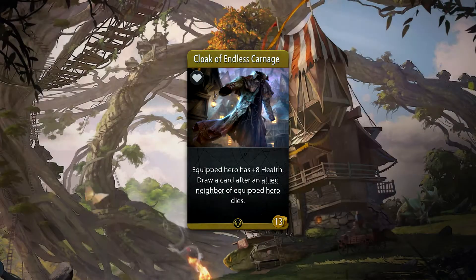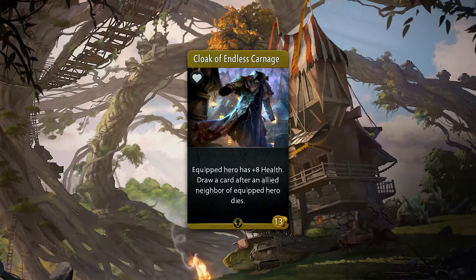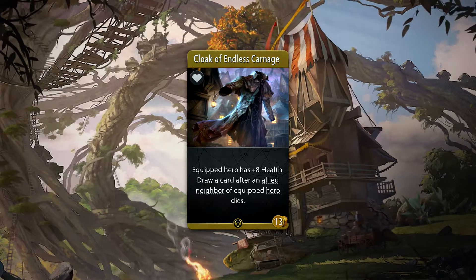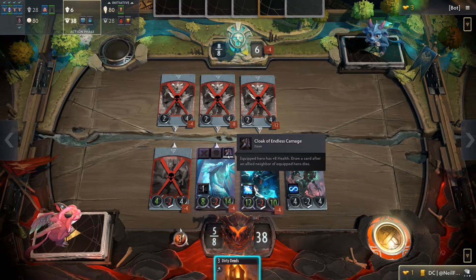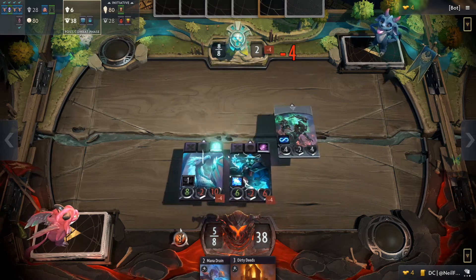Cloak of Endless Carnage is a 13 gold rare accessory that provides plus 8 health to a hero. Also, whenever an allied neighbor of that hero dies, it will draw you a card. As you can imagine, drawing cards is strong, and attaching that mechanic to a hero with a lot of health can prove to be quite fruitful.